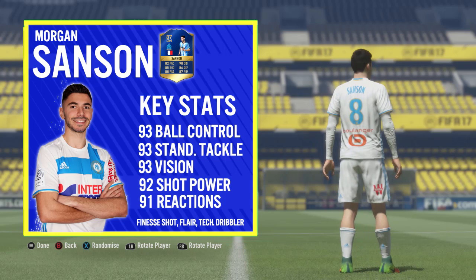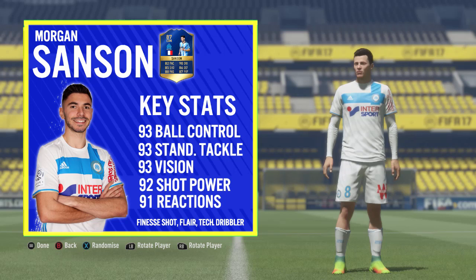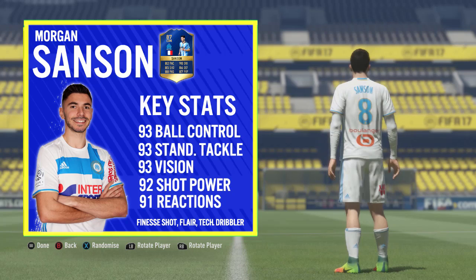In his top five in-game stats: 93 ball control, 93 standing tackle, 93 vision, 92 shot power, and 91 reactions. He definitely has the stats to play that CDM role, but because of the high-to-medium work rates I personally would not play him there. He also comes with a couple of traits and specialties: the finesse shot, flair, and technical dribbler.